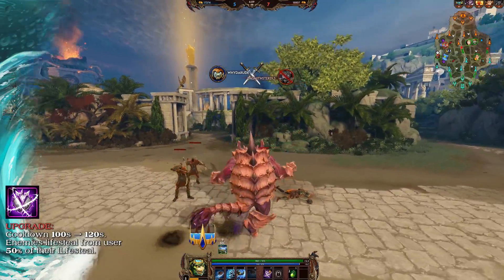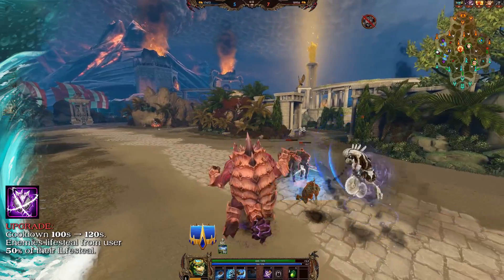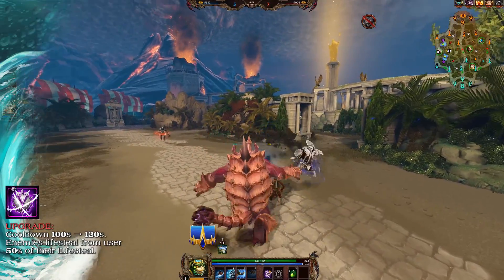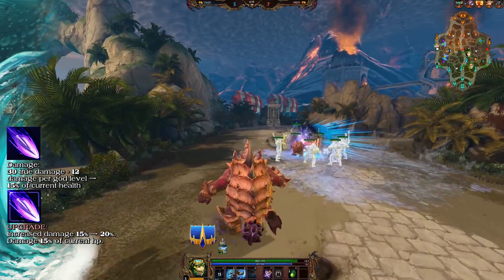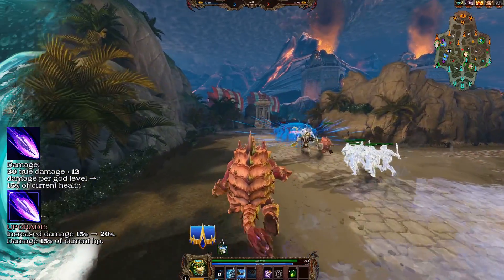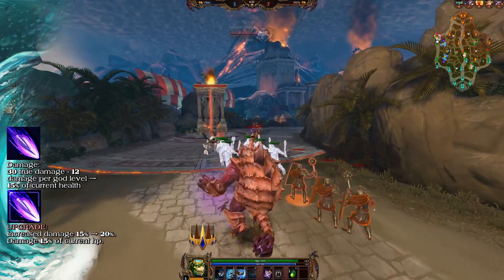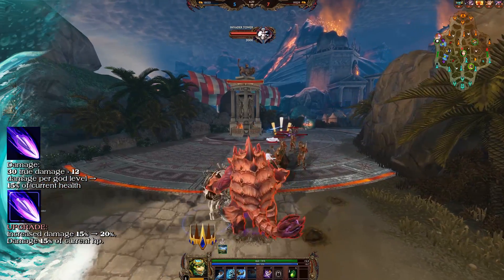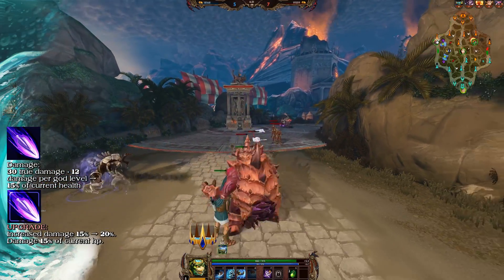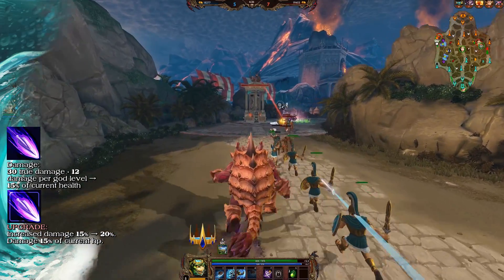Shield of Thorns upgrade now has a cooldown of 120 seconds from 100 seconds. Enemies can lifesteal from the user for 50% of their total lifesteal. Thundering Spear now deals 15% of a target's current health instead of 30 true damage plus 12 damage per god level. The debuff causing the target to take increased damage has been removed; however, the upgrade still retains it at 20% instead of 15%, dealing the same 15% of the target's current health as damage.